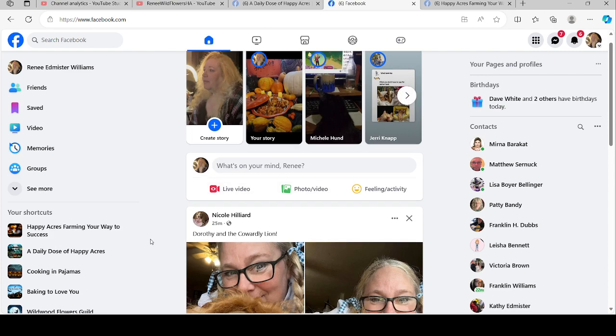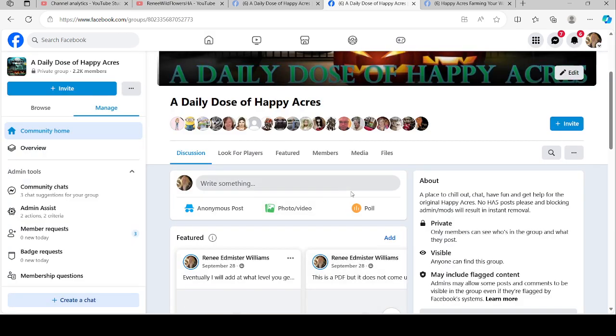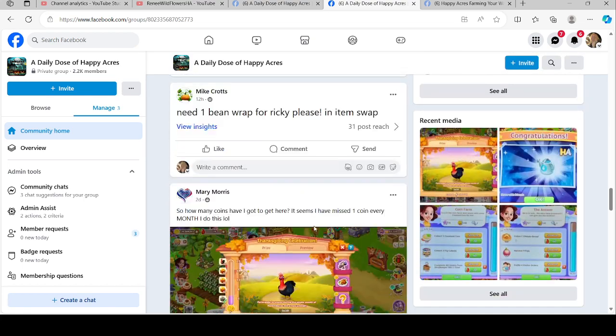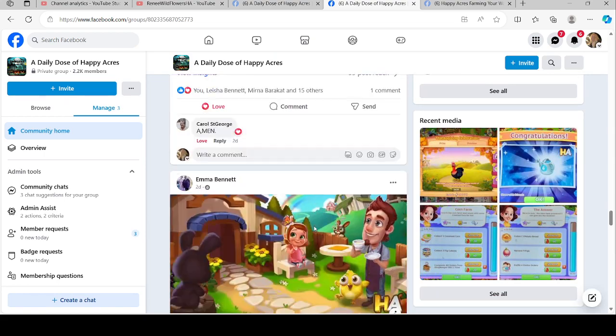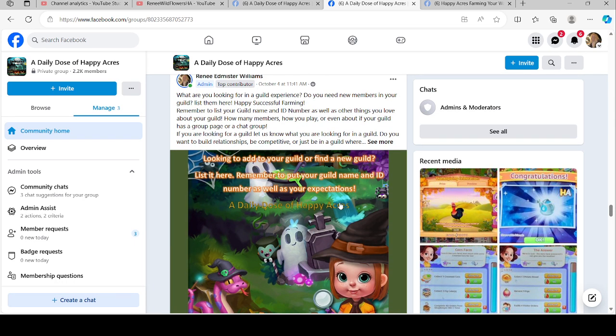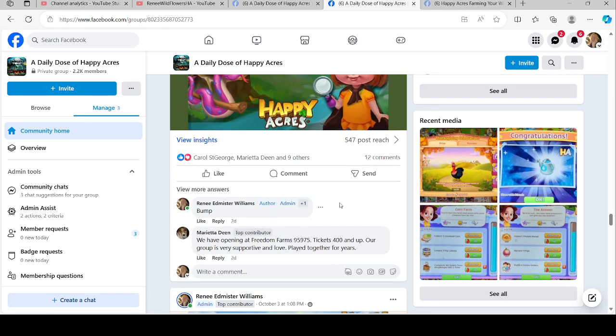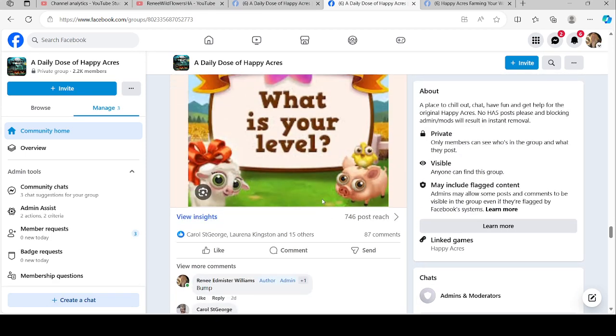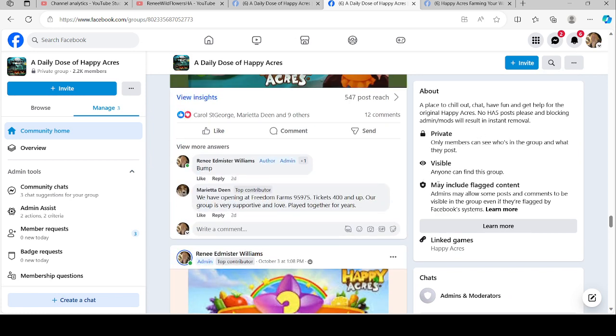Finding a good guild is always a really good thing — they're like family. In my groups I have a thing to help you find a good guild. People will advertise for a guild and you can go in and write about your guild, add neighbors, and all kinds of stuff. It's a good time to make some friends. Happy farming, Happy Acres — Farming Your Way to Success. Like, comment, subscribe, and tell me if there's anything you want to see.